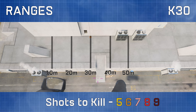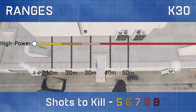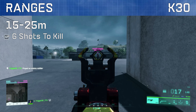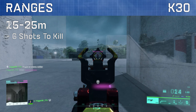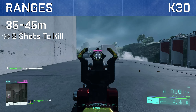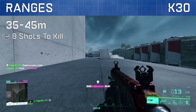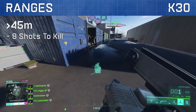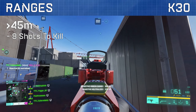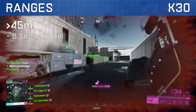Moving on to ranges, our shots to kill differs for each ammo type. The weapon's base high power ammo has a 5 shot kill potential to 15 metres, making this fast firing SMG very powerful at short range. A 6 shot kill is possible between 15 and 25 metres, a 7 shot kill between 25 and 35 metres, and 8 shots are required between 35 and 45 metres. After 45 metres the K30 with high power ammo always deals 13 damage, so an 8 shot kill is possible at any range.